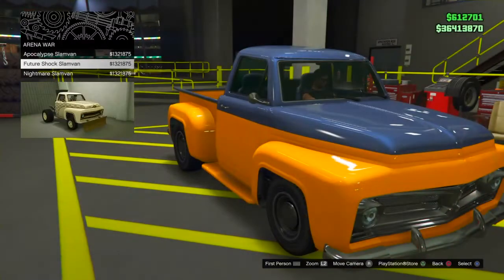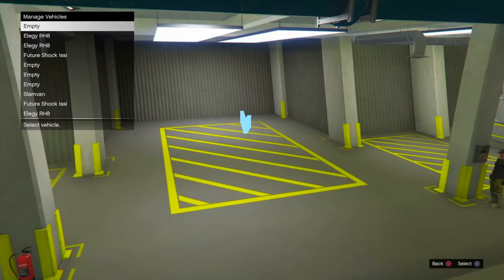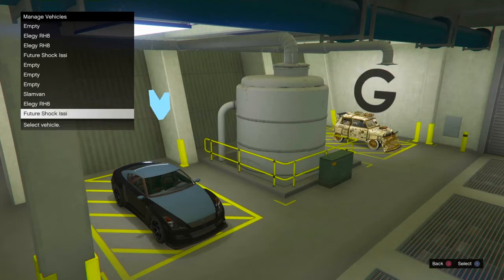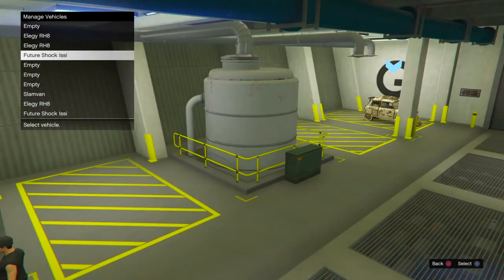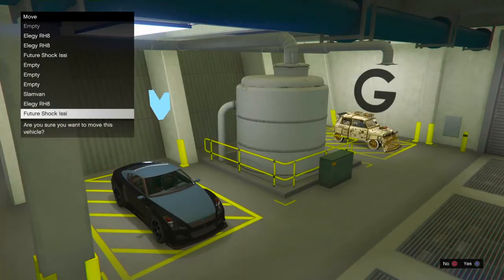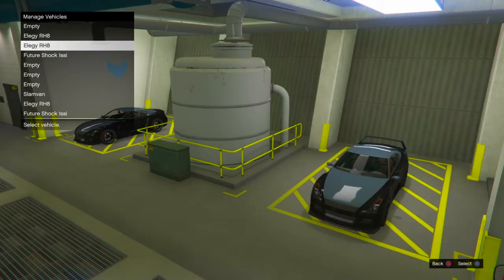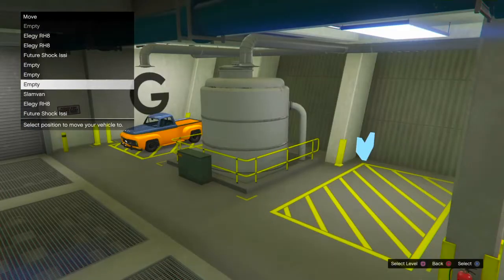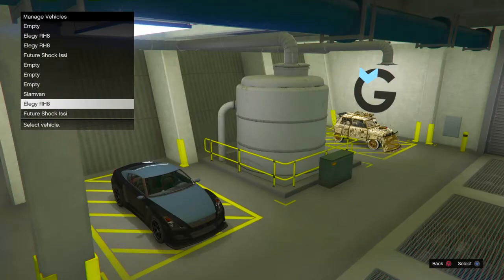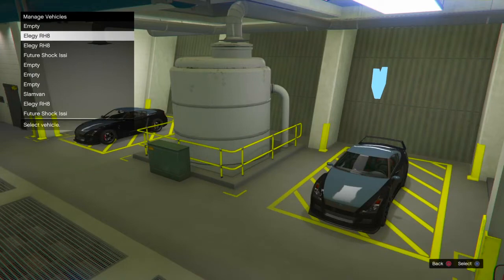Now go back to your garage. Go to your menu and switch around the vehicles — switch the car you're going to be duping with the LG RH8s. Nothing should happen at all. Just keep switching those vehicles — the car you want to dupe, switch it with the LG RH8s, keep switching them around. These are now dupes. This came from Obese Giraffe — it's not fake at all, and I don't support fake money glitches on the channel.